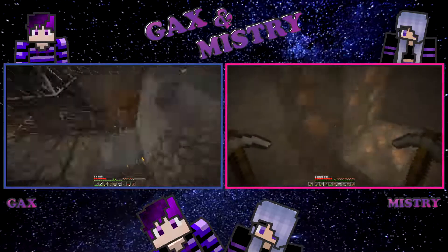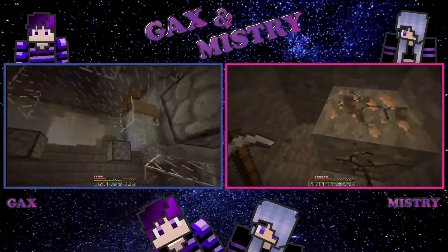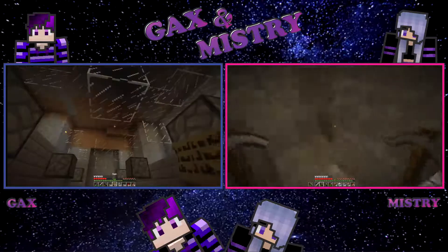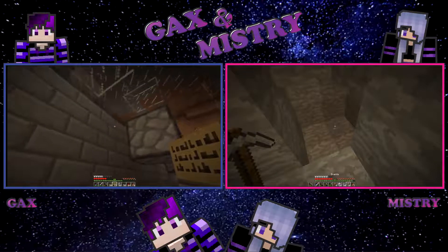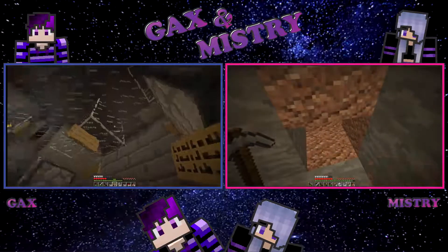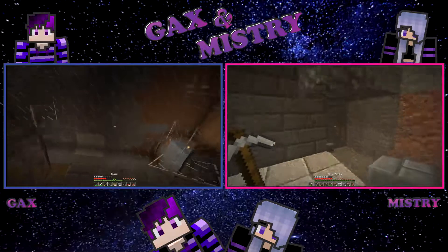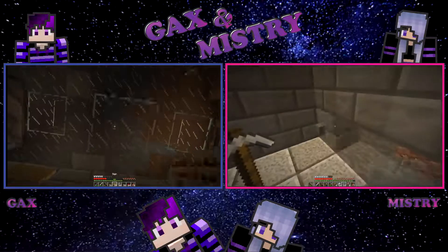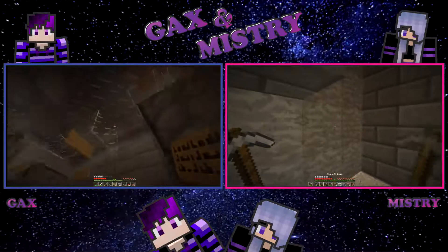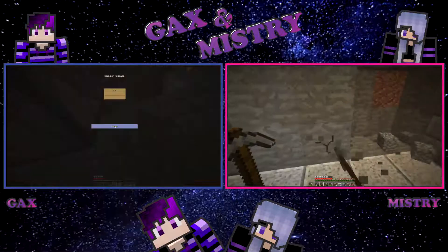I found some iron ore here, I'm just going to take it out. We need all the iron and coal that we can get. In our sorting system there are roughly 1,200 hoppers. We need over 5,000 iron ingots for all the hoppers, and that's the reason why we need to build an iron farm. It might even go as far as building two.